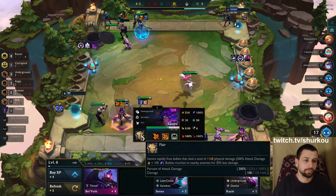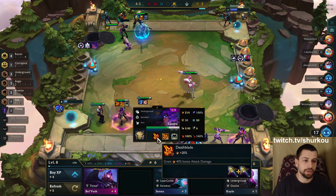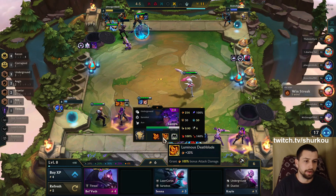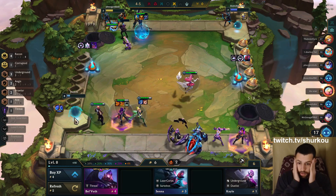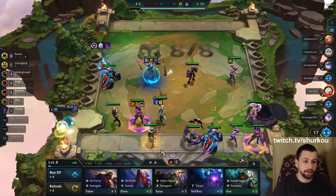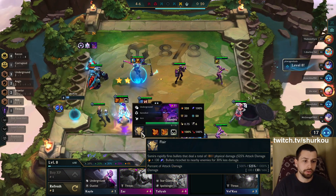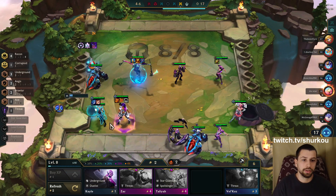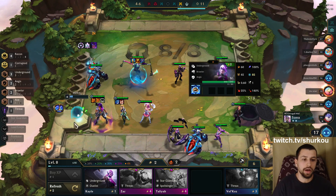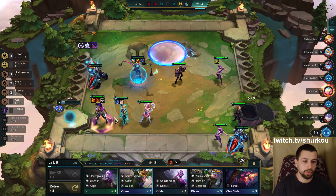1168 damage - physical damage on ult. Luminous Deathblade - 100% bonus attack damage. Holy, that's a crazy item. That was such a lucky underground cashout. 1,800 damage on ult - let's go, guys! And we have Underground in too, so we can get some small cashouts. Not a big deal, but not a small deal either.